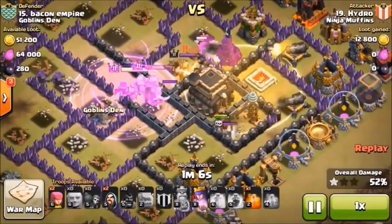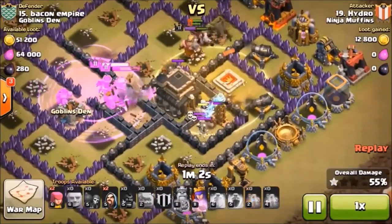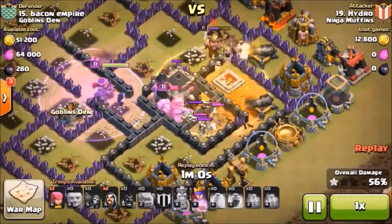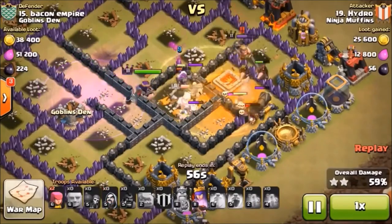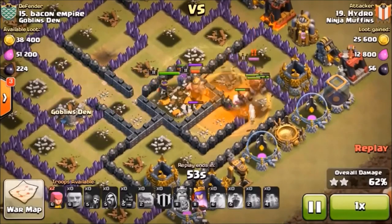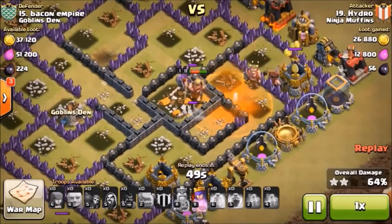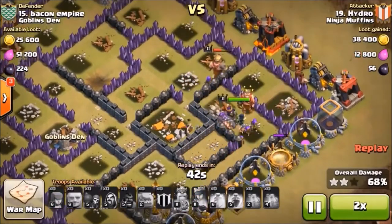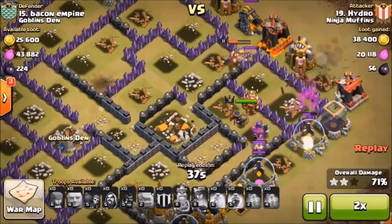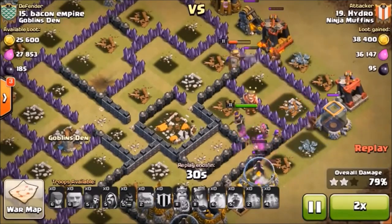Everything is making its way towards the north. That King under Rage is just making light work of those walls. Now we've got one Cannon and the Barbarian King left, and everybody's going to meet up with him — tell him to have a nice night. Then it's clean up from there. The Bacon Parade is tightly packed with storage buildings and barracks around the outside, making for pretty easy clean up.